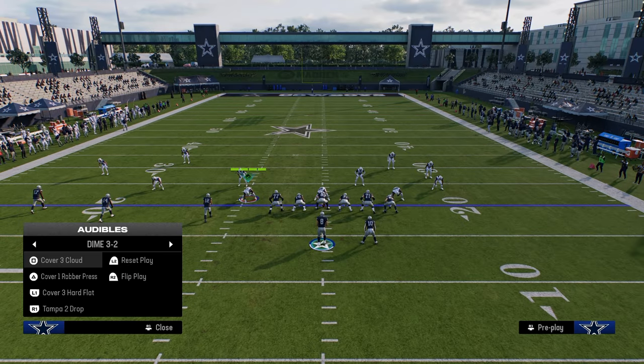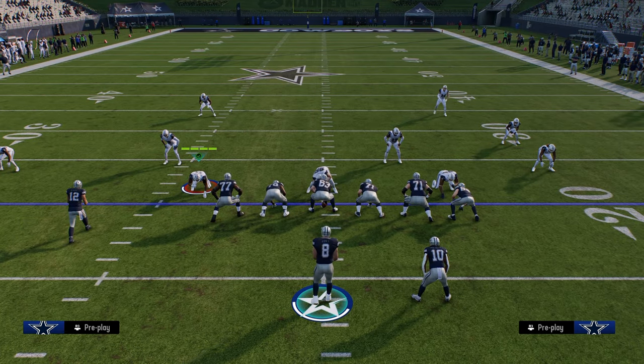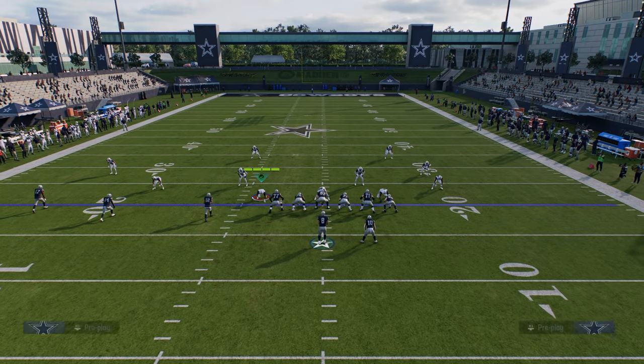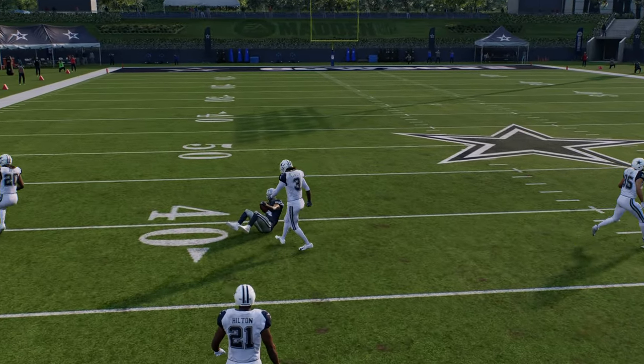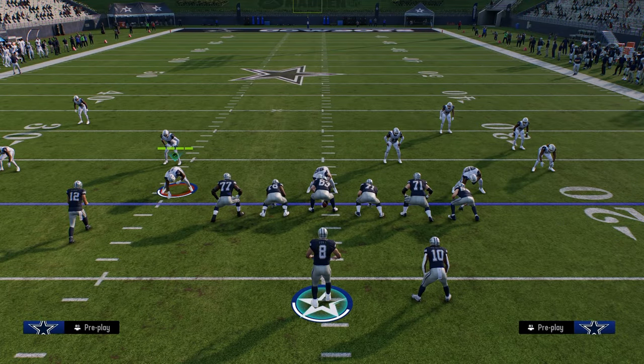Another thing you can do is put a comeback out here — just a little way to adapt this play. You'll see the comeback gets open as well. What a lot of people do is shade those hook curls underneath or put them on a five-yard zone drop. If they do that, normally the hook curl sits in the middle and this gets open. It's just basing it off what they're doing.